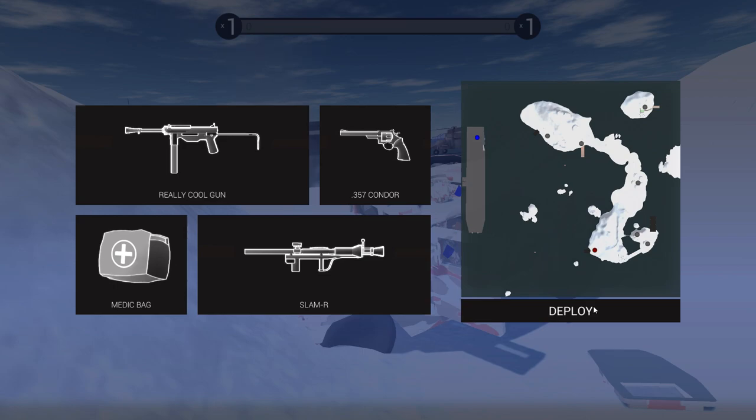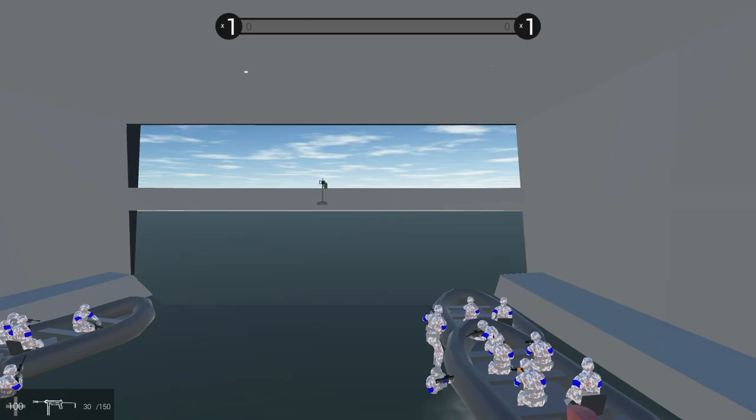Alright everybody, Baron here, and we are back to playing Ravenfield. We are on the beta branch again — we were on the main branch for a while. We're starting on a carrier. But look at this, we've got the really cool gun. It looks pretty cool, let's see how it looks and see how it plays.